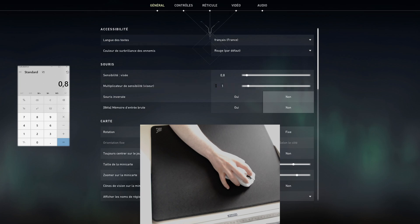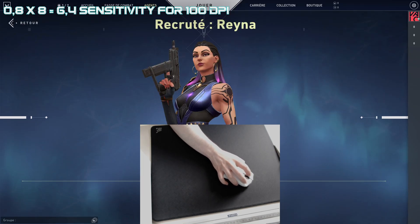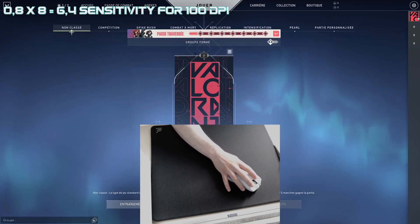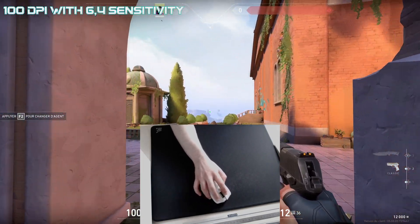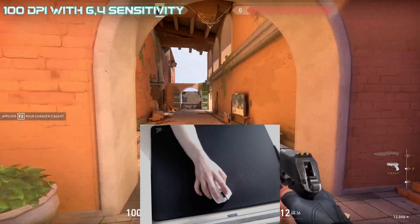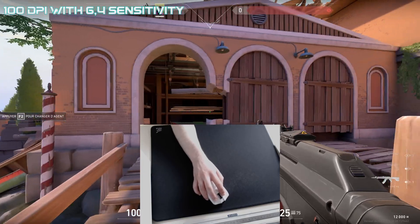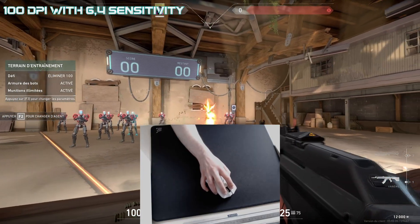Now let's move to Valorant. My in-game sensitivity is 0.8 and my DPI is 800, so my eDPI is 640. When I set my DPI to 100, I have to adjust my in-game sensitivity to 6.4. And here is the same result in Valorant — it feels even worse. The game is almost unplayable. But it's where my accuracy for tracking a line is also the most impressive. When it comes to aiming fast at a target though, it's bad.